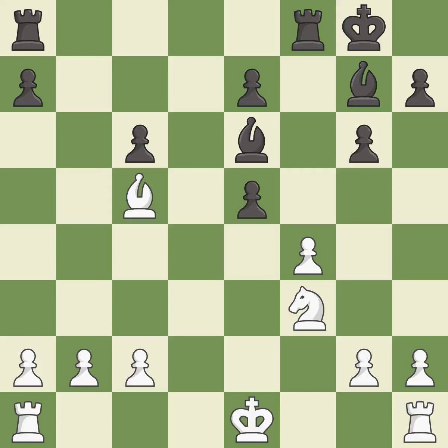This maintains the balance in material with a good trade — it is best. Recaptures from a previous move. This threatens to create a passed pawn — it is best. This ignores an opportunity to threaten winning a pawn, and allows the opponent to create a passed pawn — it is an inaccuracy.